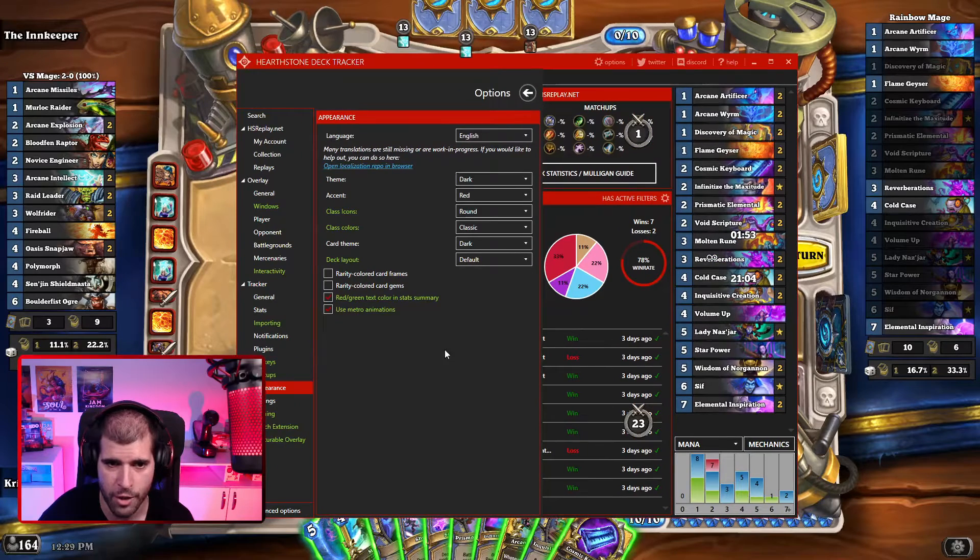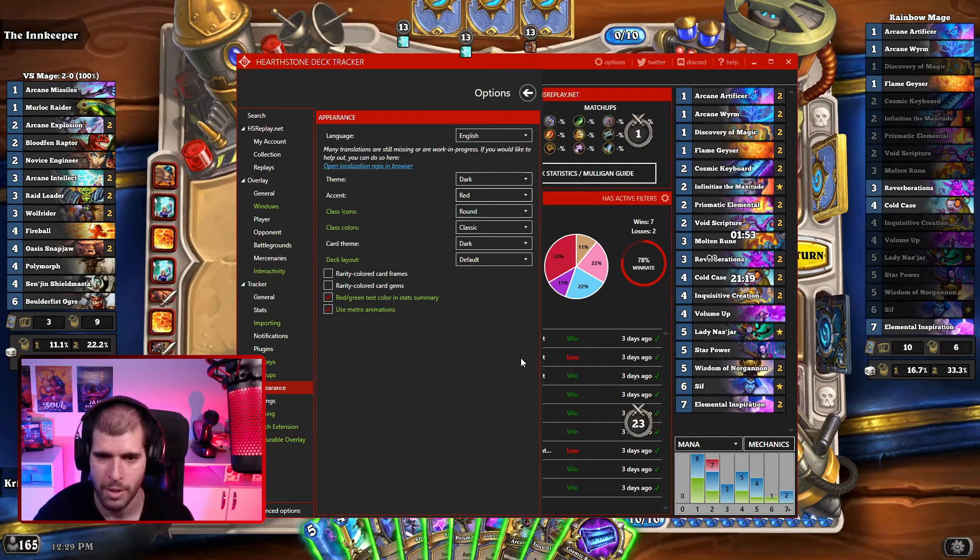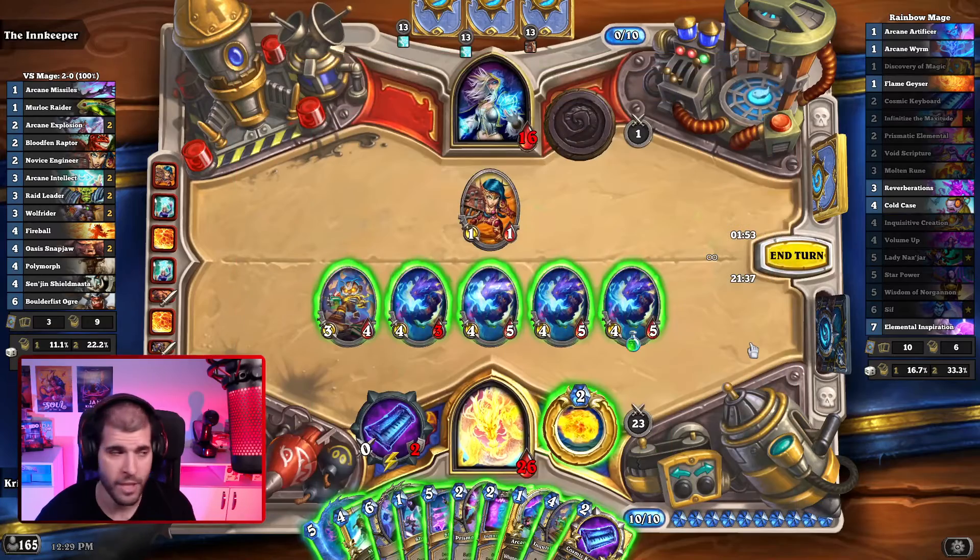Lastly, you can actually change the appearance of your deck tracker with the appearance tab. Here you can tinker with the theme — dark, war, or light — and you could have some accents, like mine has red. You can fool around with these as well, but those are just cosmetics.